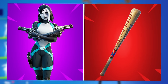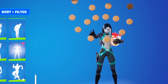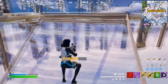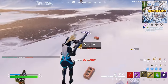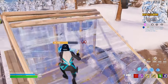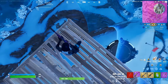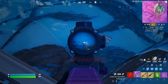Next up is another collab skin at number 32: Domino, paired with the Harley Hitter. What I love about Domino is that even though it's a collab skin, it isn't as well known as some of the other Marvel collab skins, and that separates it from the rest. It could definitely become try-hard. We don't have too many pickaxes that fit the colour theme, which is why the Harley Hitter is a good choice — though you could also use the Cold Snap for its blue colour effect.